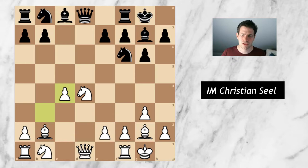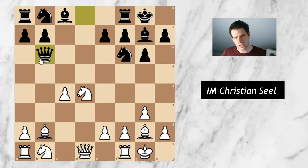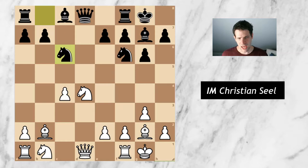He went for d takes c. White has two options: knight a3 sacrificing a pawn, or the more solid b takes c4 — that's what I did. I had prepared quite a bit against queen to b6, which according to my notes was the main line and which he had played two or three times. But at this point he completely surprised me with the move knight to c6.